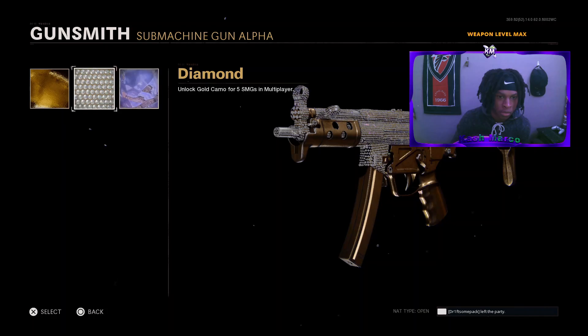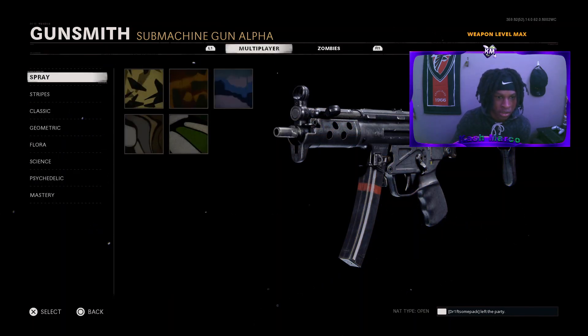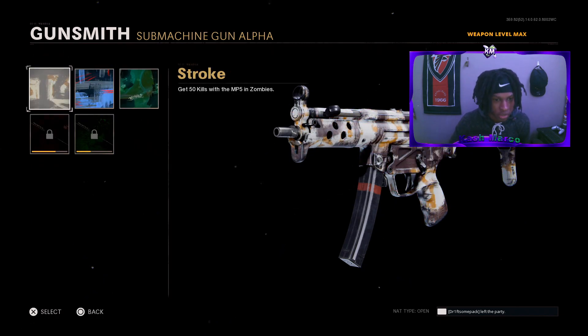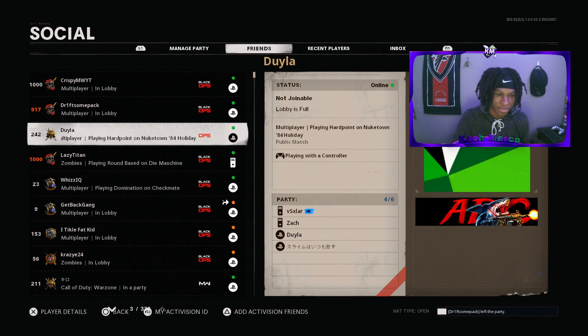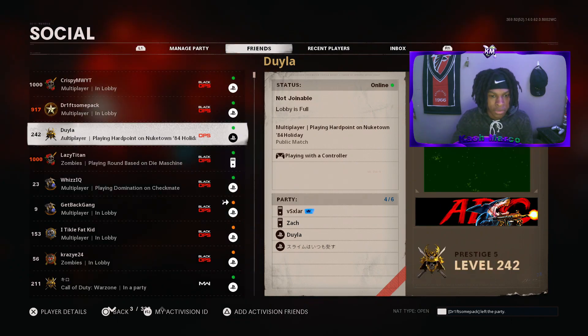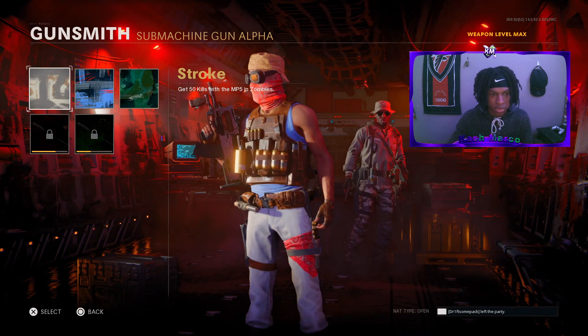In my case I'm gonna be doing the Zombies Diamond since I already have Multiplayer, but it works for either one. Make sure you hover over at least one camo — in my case it's gonna be the Stroke camo, which requires 50 kills in Zombies with the MP5. From here, click on your friends list — triangle or Y — and once you're hovered over your friends list, tell your friend to go to Zombies.